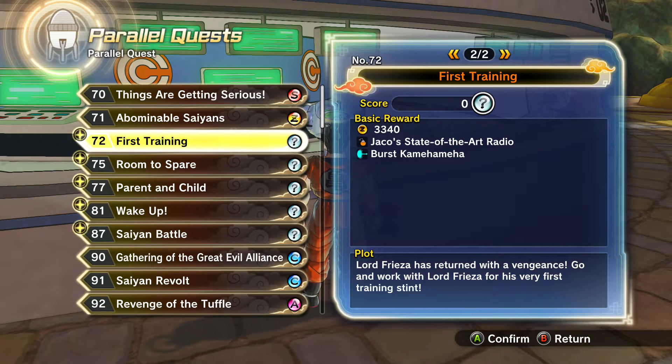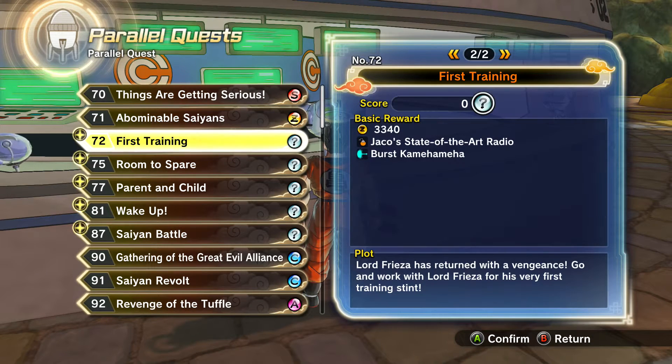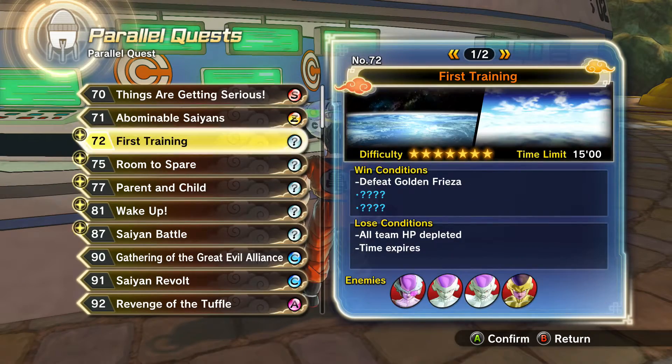But to unlock Parallel Quest No. 72, you have to at least complete Parallel Quest No. 71, and it unlocks 72 for you. Basically in 72, you just got to beat all of Frieza's characters, all of Frieza's forms, and it's totally RNG, so hopefully the RNG gods are going to be with you. I'll show you guys how to do the quest real quick.